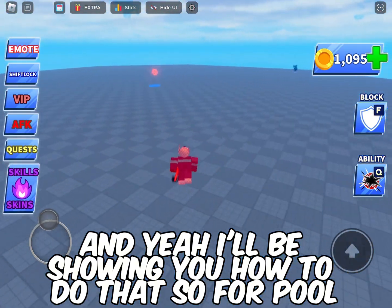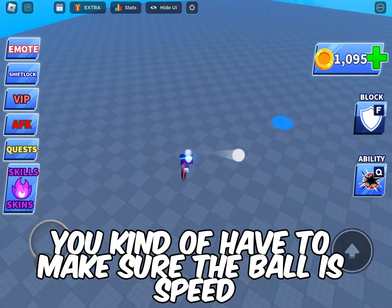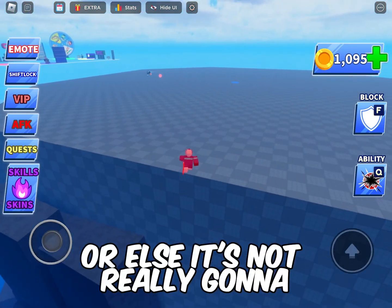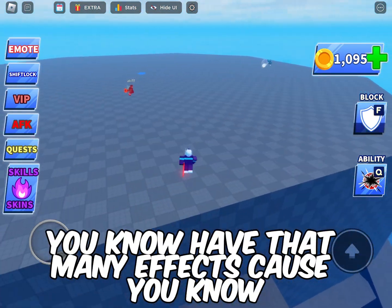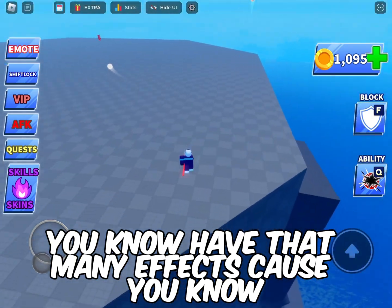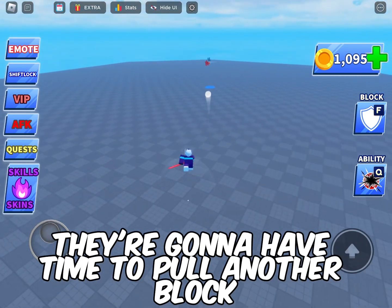I'll be showing you how to do that. For pull, you kind of have to make sure the ball is sped up a bit first, or else it's not really going to have that many effects. Because if the ball is not fast and you pull it, they're going to have time to pull another block.